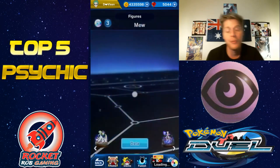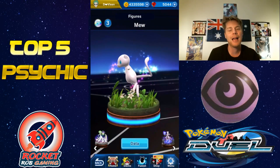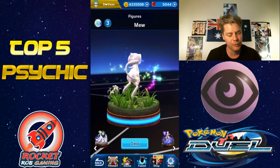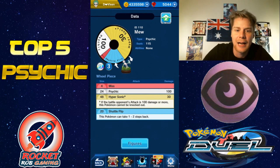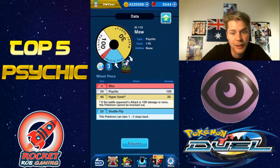In the number five position we have Mew. I love Mew, and since I gave it the buff it's really really good. Great figure, 3MP, potentially the best runner in the game. It now has Psychic 100, which comes in real handy when using a Z move — that used to be 50, but with that buff it can now really hit hard on the Z move.